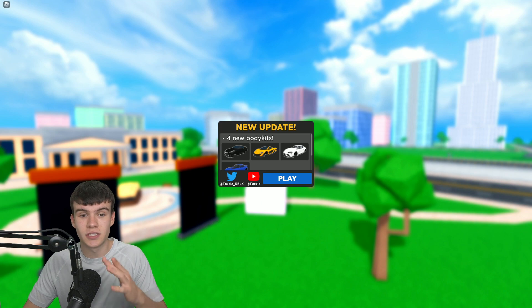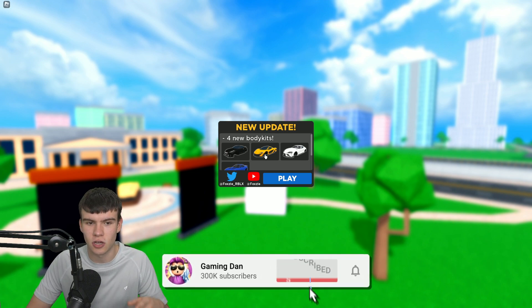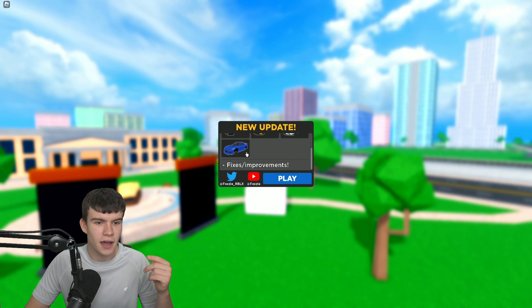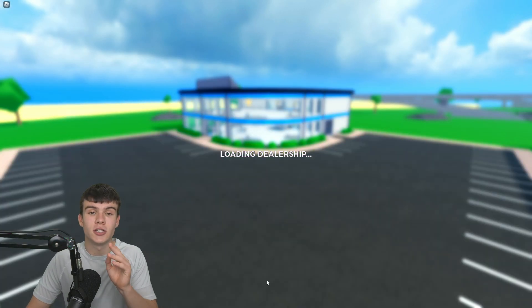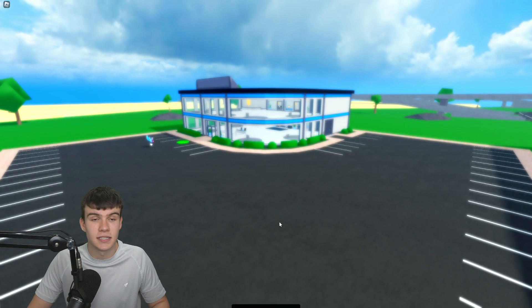So in this update, first things first, they've added a new update log over here that shows us what's new. We have four new body kits: one for the Nissan GT-R, one for a McLaren, one for a Toyota, and another one I'm not too sure about. We also have some fixes and improvements, and a bunch of new working codes, which will give you guys some really nice and exciting rewards.